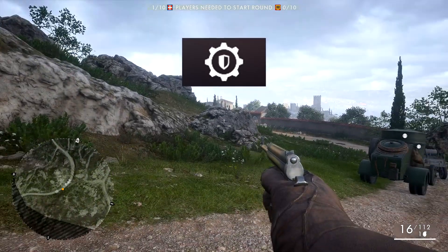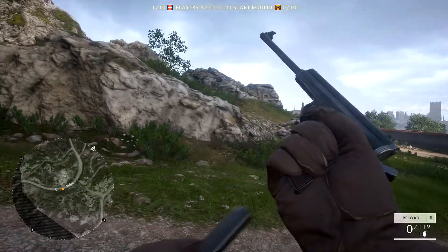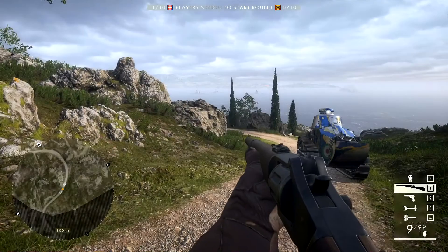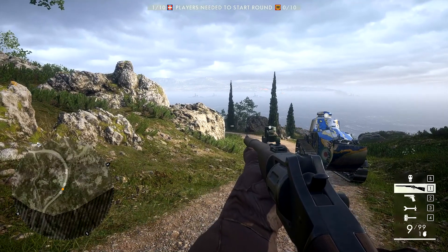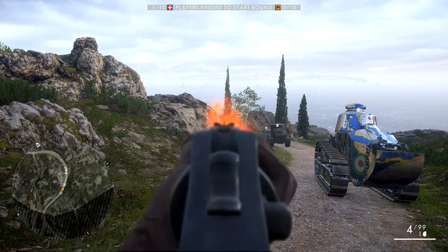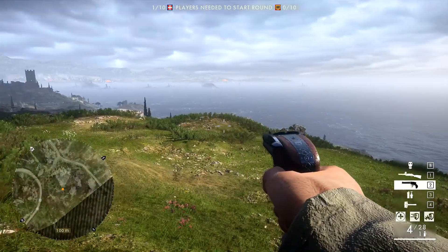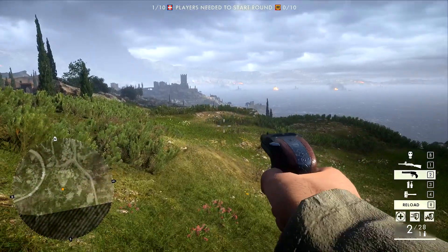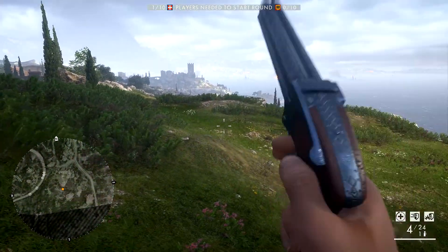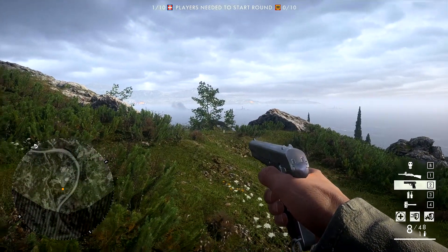For the Battle Mechanic class you have the choice between the Fromerstop for primary weapons, which is obviously the automatic pistol, or the Piper M1893 which is a kind of pistol-type carbine. Those are the two primary weapons available for the Battle Mechanic. For secondary weapons you have the choice between the Howda Pistol, which is a four-shot hand cannon, and the MLE 1903.